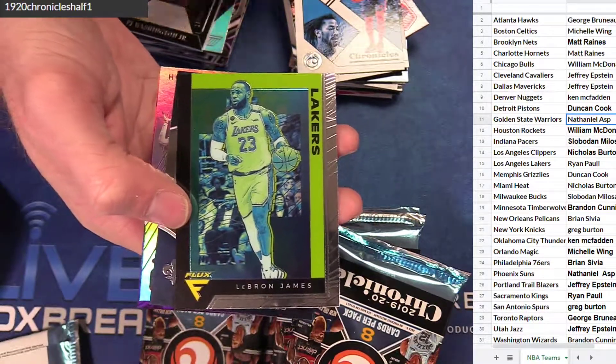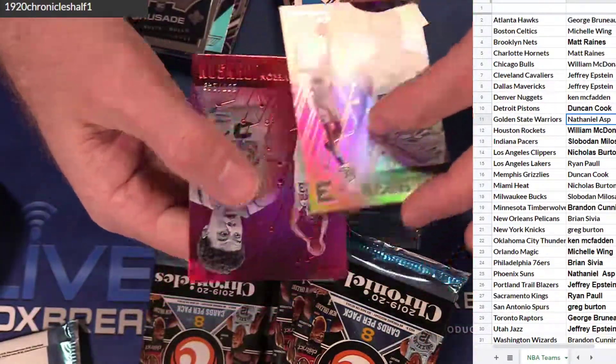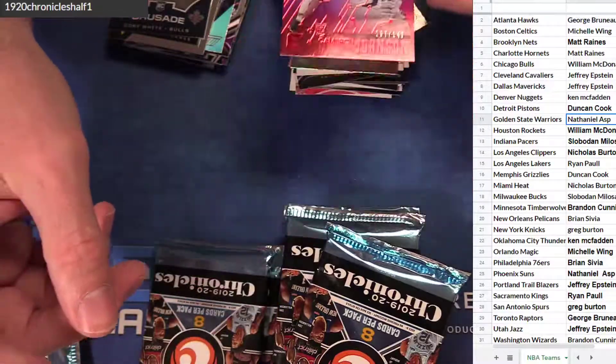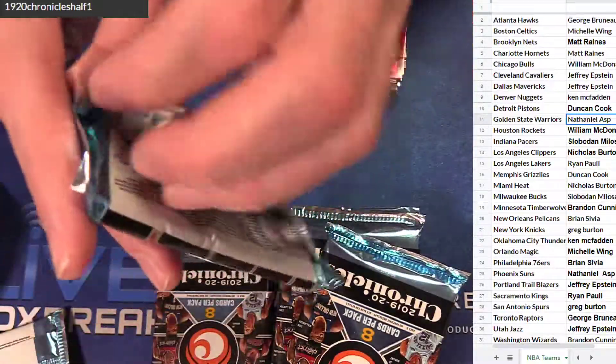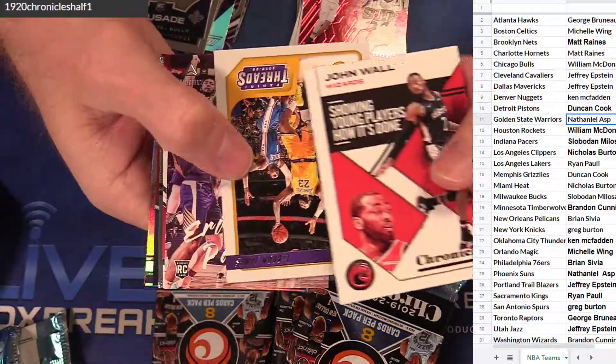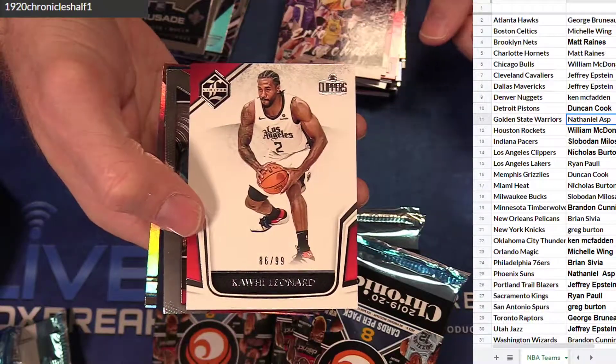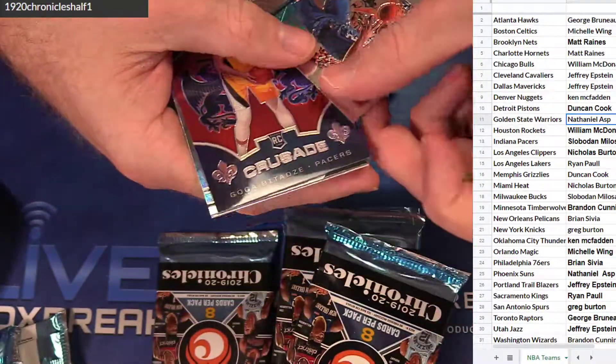LeBron Flux. Ryan. It'll be white Crusade. PJ. And a red Cam — $1.49. Got wall. LeBron threads. Pascal. Nice. Leonard 99. Another Leonard Prism.